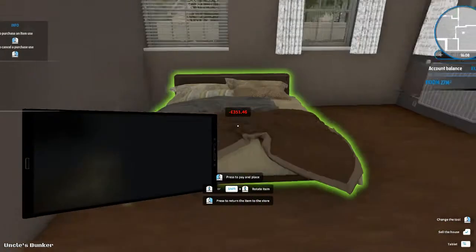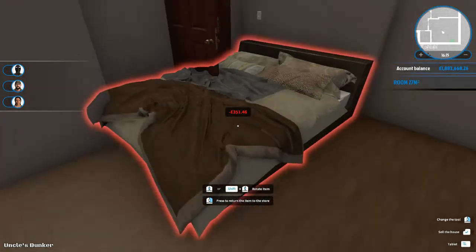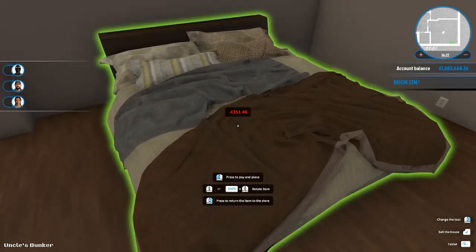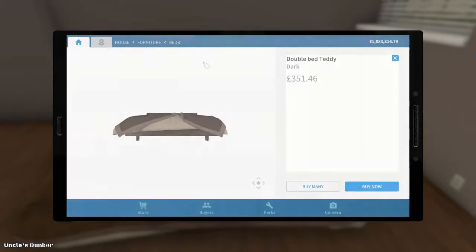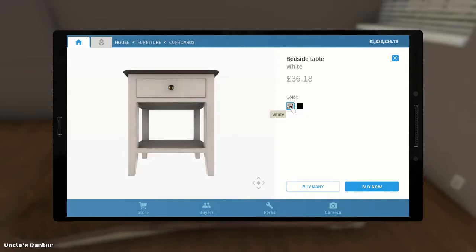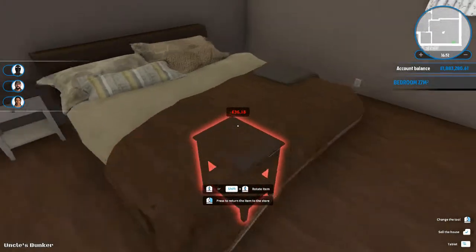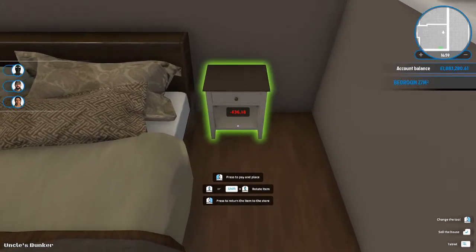Ooh, chocolate! Big chocolate bed. We've used this before, but it's actually a lovely comfy-looking bed. If I can get the positioning right — and make the bed, please. See? Lovely, beautiful, soft, comfy type of bed, isn't it? So we want bedside tables now to go with that. And then we're going to want lamps on the side. Can we get a black or white? One at that side and one at this side.